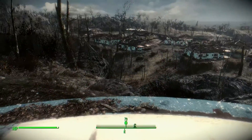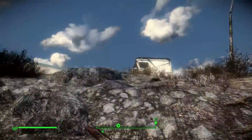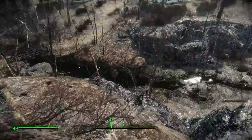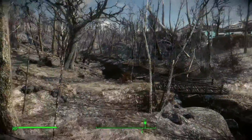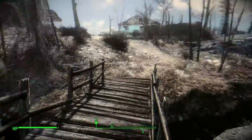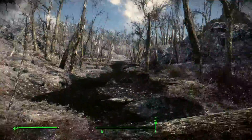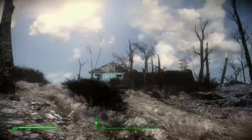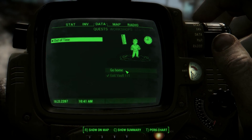Alright, let's go down here to Sanctuary Hills and see what's been up while we've been gone. Say goodbye to Vault 111. This is much less green than it was the first time we came through. Let me check my journal and see what we got. 'Out of Time' — the objective is to go home. So let's go home.